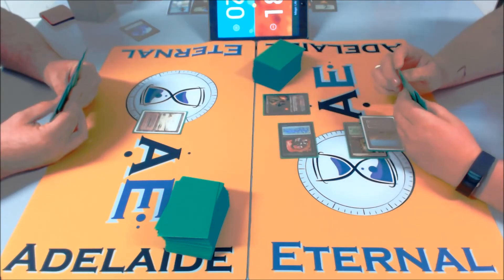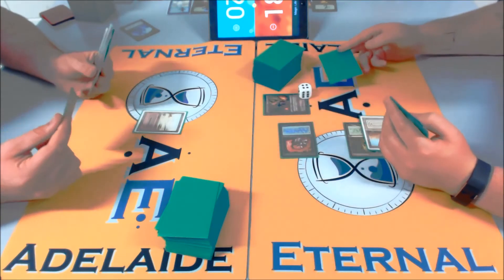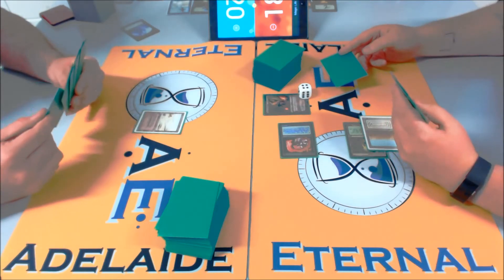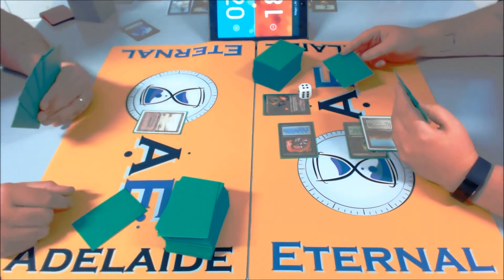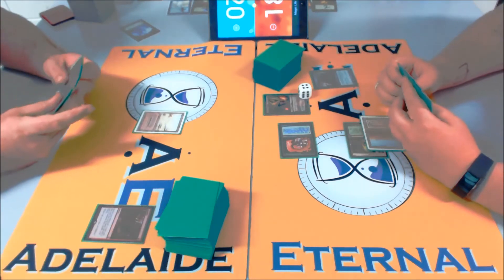Llanowar goes straight into Lily — oh man, power of the Mana Dork. This is really where it shines. Does he have a Lingering Souls to back it up? That'd be the dream. Jund runs Kolligan's Command, he's got Ancient Grudge, he's got a few things. Just get rid of Gamble here. This is the opener that shows you the degeneracy of the deck — and there's a Dreadbore. This is shaping up to be a nice match.